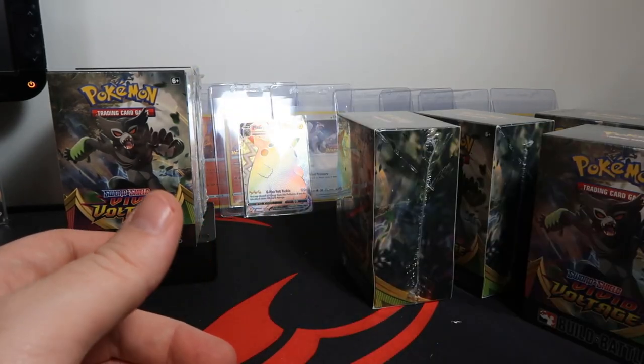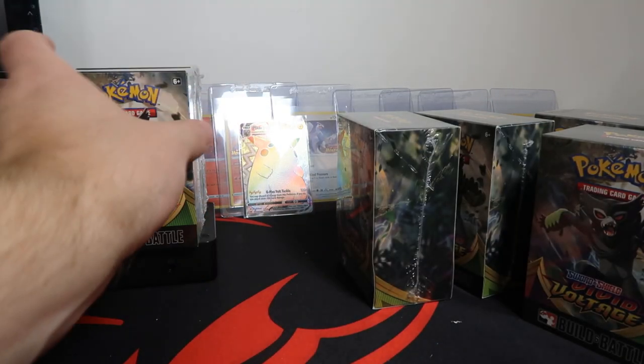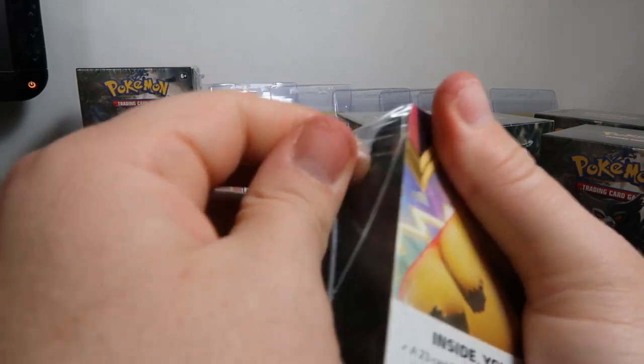Killing me with these Snorlaxes — we already had five from the first case and now we have two more to go along with our five. At least it's not seven Donfans, but it could end up that way. Box four!